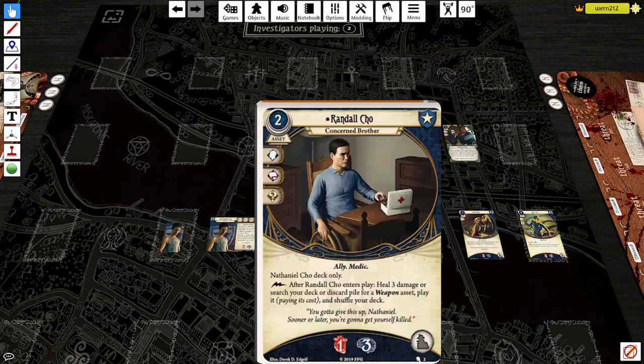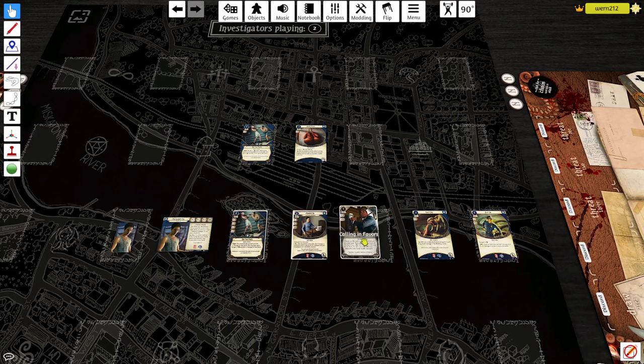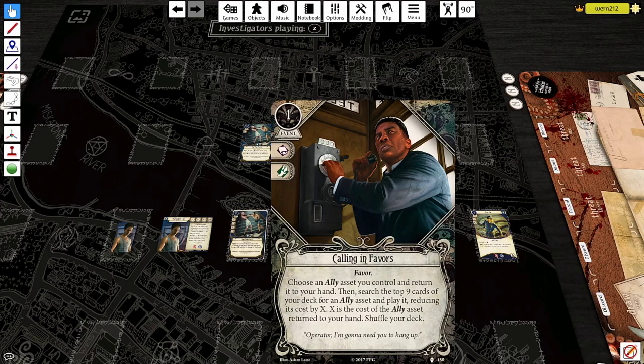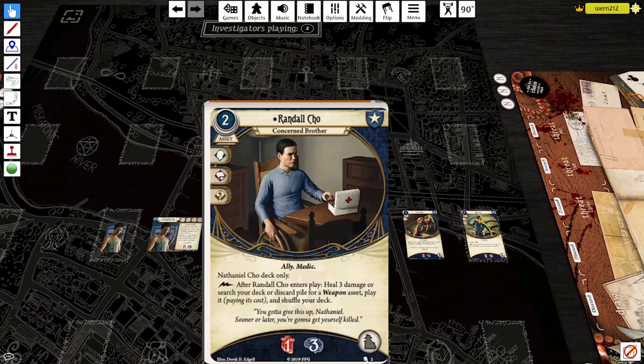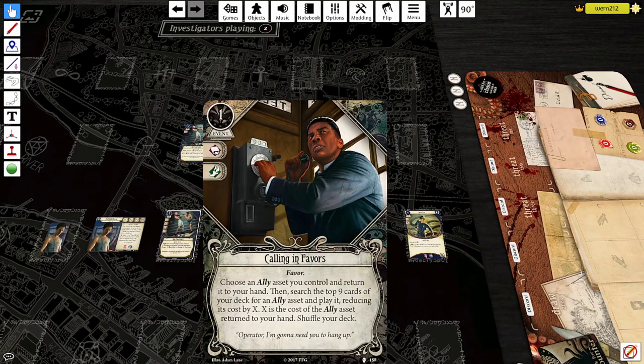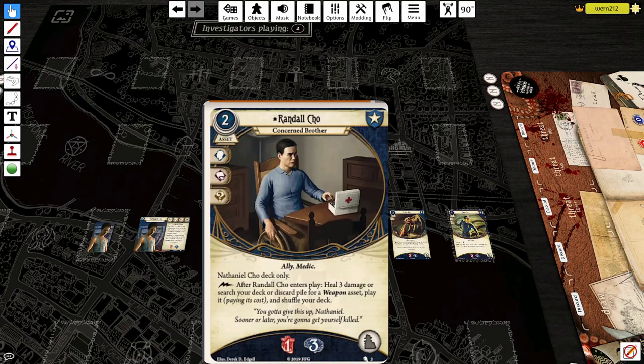On the other hand, healing three damage is also really strong. Nathaniel has nine health and six sanity, so this is essentially going to get him three health back and then presumably soak horror as a budget ally. It's a cheap asset that gets you a nice benefit when you play it. Worth pointing out: Calling in Favors lets you return an ally to your hand and then search your deck for another ally to put into play. Maybe you play Randall early, find your weapon of choice, he soaks a couple points of horror, then you pull him back with Calling in Favors and play him again a second time to heal that damage.